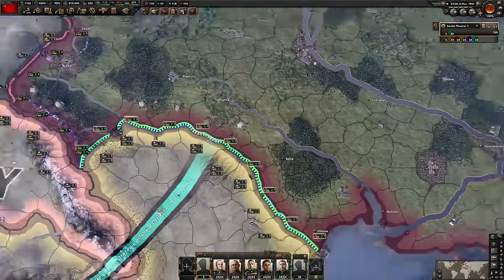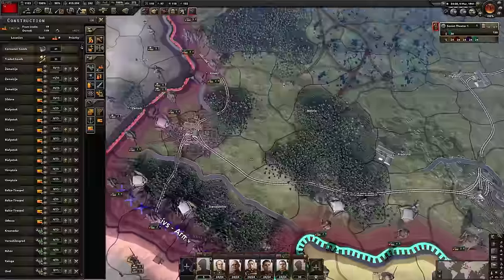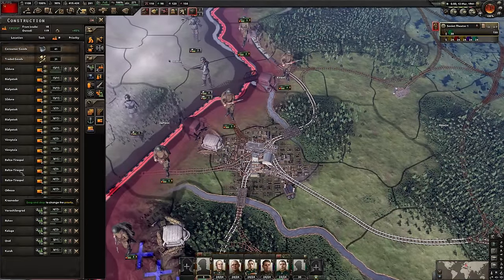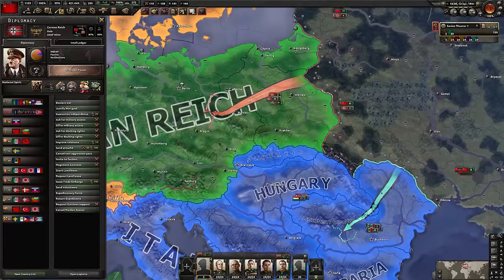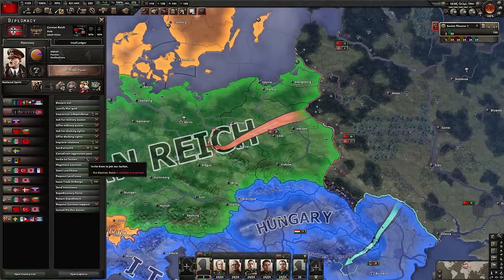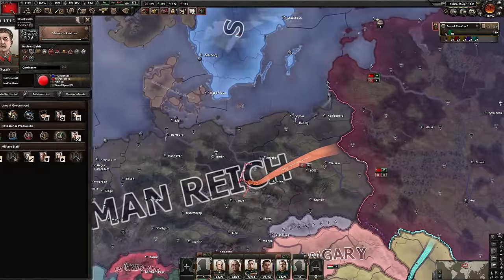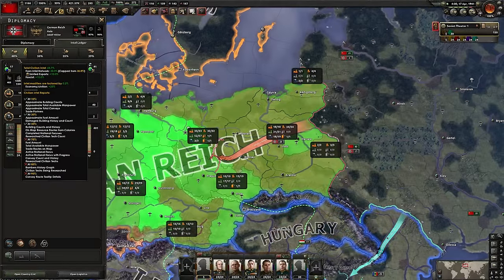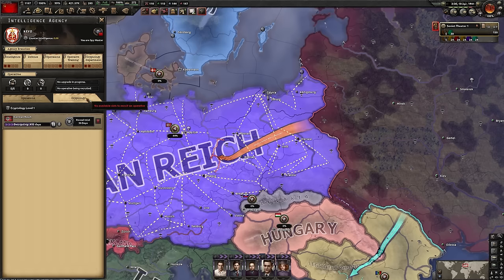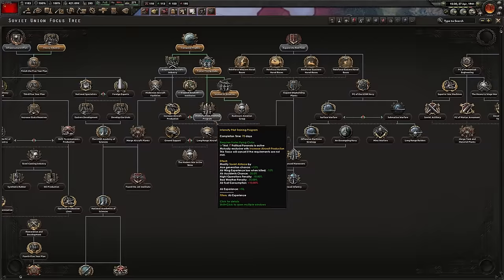I suppose people get worried about this pocket here and getting encircled, but in this case I'm building forts there so I don't think that's going to be a problem. There is a well-known bug that sometimes Germany just doesn't justify on you because it thinks you could never potentially win. Can we cancel that non-aggression pact? Are you going to try and declare war on them? I need 70% number, just 2% away - so what if I do if I infiltrate their civilian economy? I'll do that now.